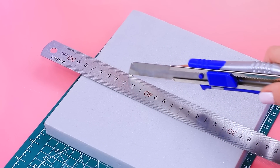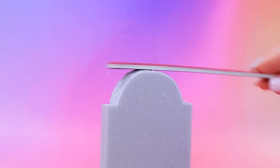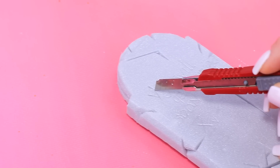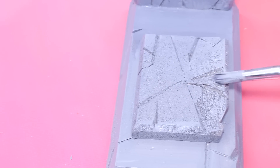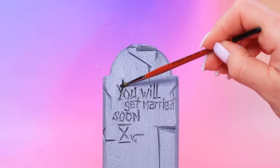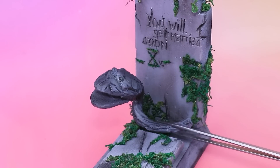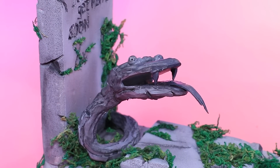Cut the styrofoam and make a tombstone silhouette. This stone cracked over time. Cut out the inscription and stack the plates. Age it a little. The monument is wrapped with a stone snake — what a mysterious burial.